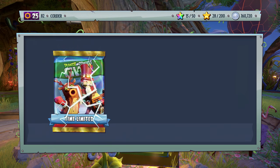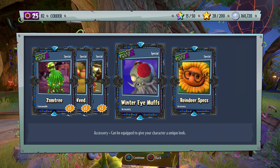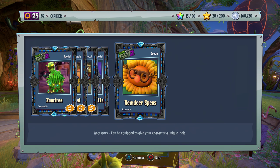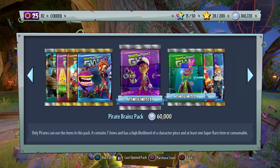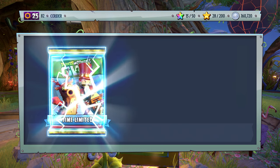We got something here — the Winter Imos. And check this out: the Reindeer Specs, because they go good with the Reindeer Hat. That's going to be super cool looking — a nice setup to do. I'll have all these setups I can do for next Feast of Us.